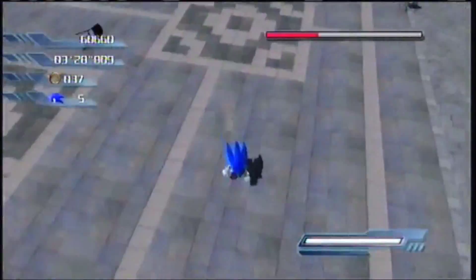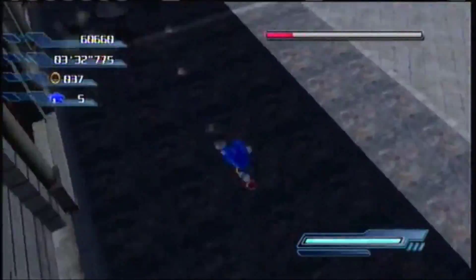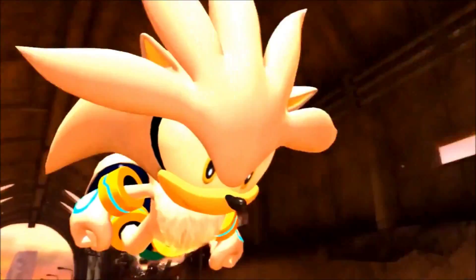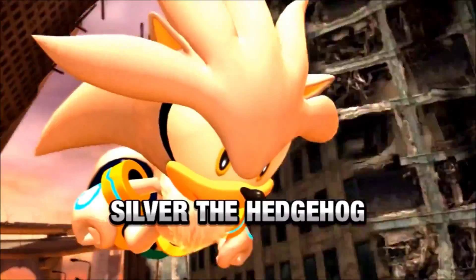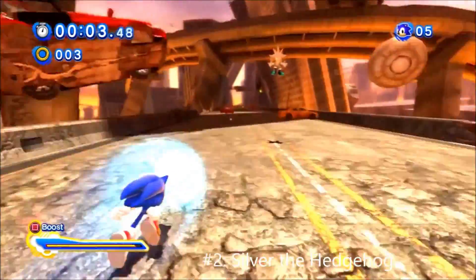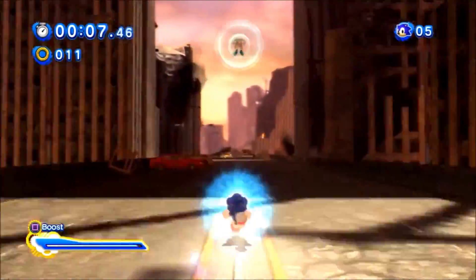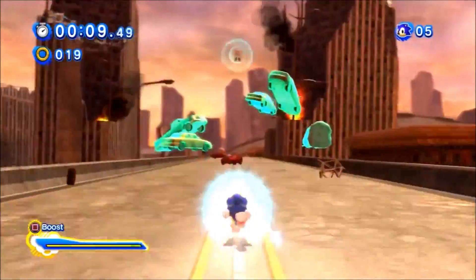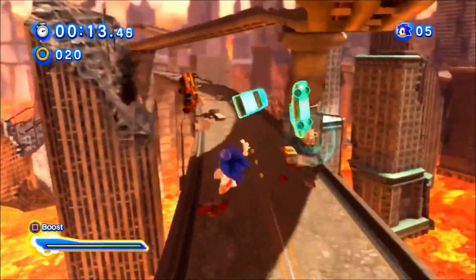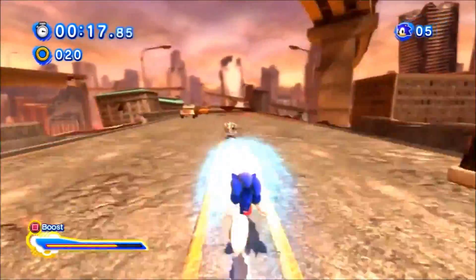Remember that terrible Silver boss fight in Sonic 06? How the heck are they going to make that fight the least bit enjoyable? They just do. Sega has grown a lot over the years, and this boss fight is the perfect example. This fight is nothing like the original, and you know what? That's not bad at all. For this incarnation, Sonic and Silver are travelling at high speeds through Crisis City. Silver will use his psychokinesis powers to throw different objects at you like cars and various obstacles. You have to homing attack him when he uses his obstacles in the air — pretty straightforward.